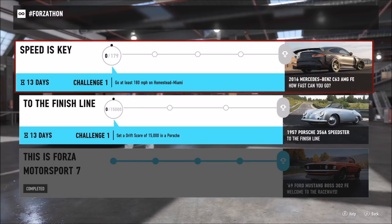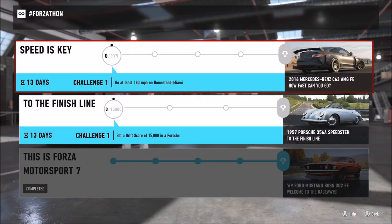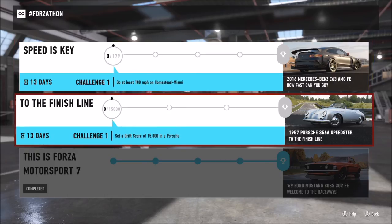What's up guys, welcome back to Everything Gaming. On today's video I'm going to be helping you out with the new Forzathon event in Forza Motorsport 7. As you can see here, there are two different events in which you can win two different prizes. The first one called Speed Is Key will win you the 2016 Mercedes-Benz C63 AMG Forza Edition.